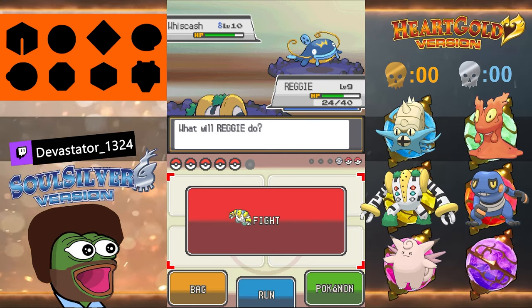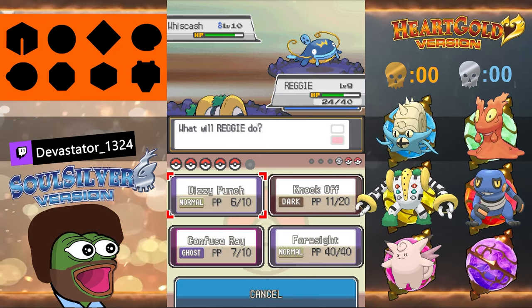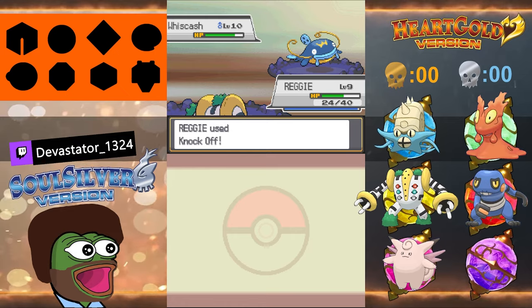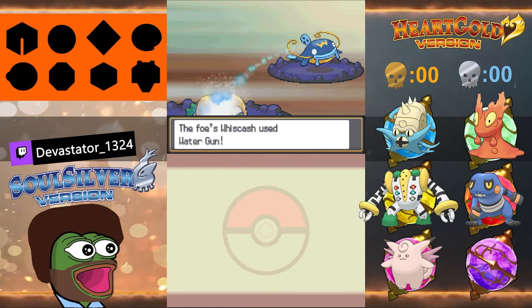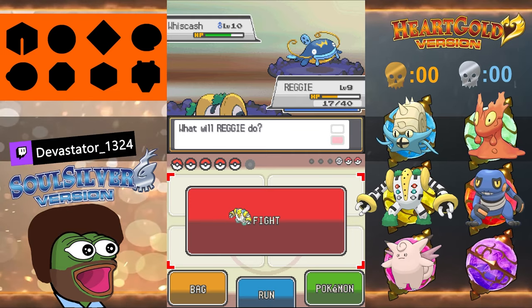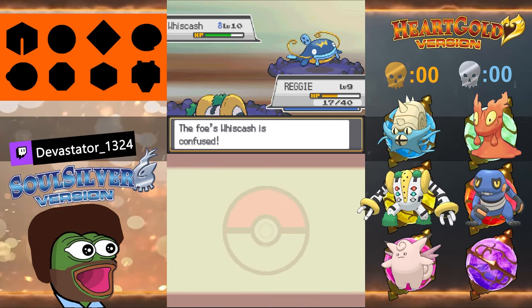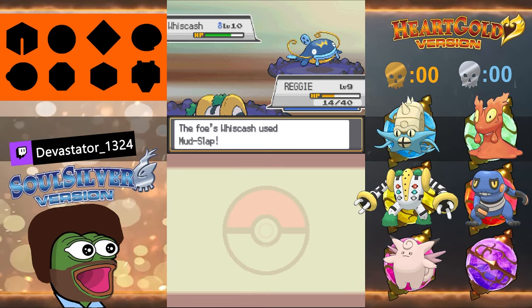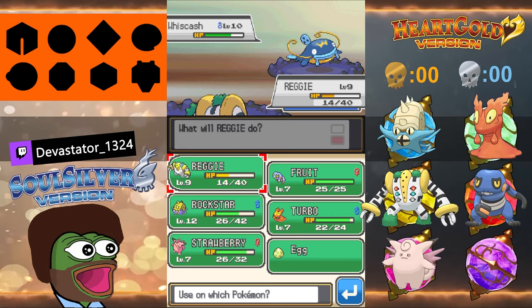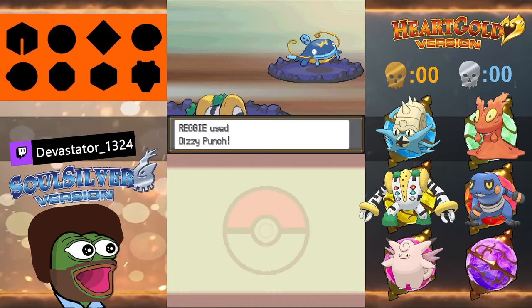You can't send Turbo in — he'll die. You can't leave Rockstar in either, that Mud Slap did too much. Strawberry is weak to fighting. Whiscash's only weakness is grass type — I've got nothing like that. It resists fire and rock. Reggie and Strawberry might have to carry this. Water Gun did six damage. Mud Slap was super effective against Rockstar, that's why it hit so hard. On a crit you can take two more hits with Reggie before he dies. Check Reggie's moves — Dizzy Punch has 70 power, Knockoff has 20.